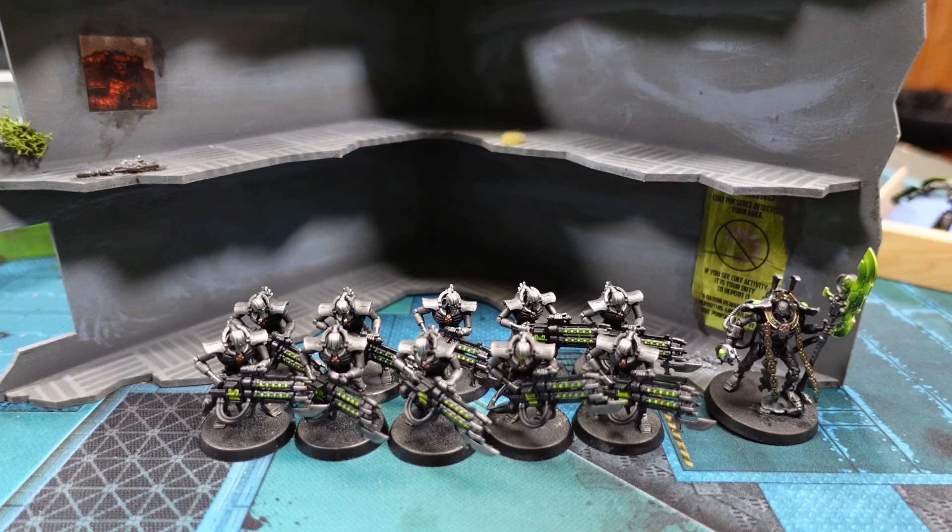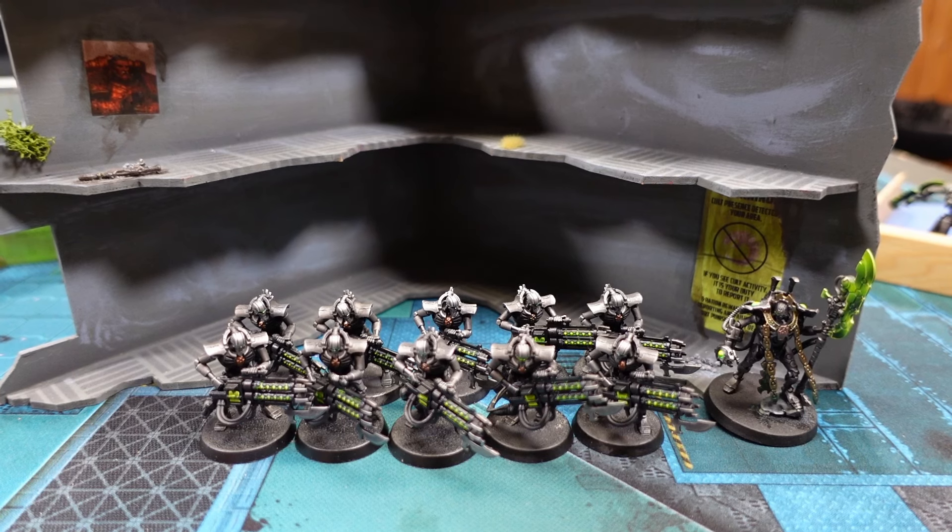Hallo liebe Freunde der gepflegten Armeeaufbau-Unterhaltung! Hier spricht wieder der René von DAKA-DAKA TV mit seinem diesmonatigen Update zum Armee-Projekt hier auf Kreuzzug 2020. Ich habe weiter gemalt, ich war fleißig und habe eine wichtige Einheit bemalt für die Armee - eine sehr gute Standard-Einheit, inklusive einem Charaktermodell, welches sie anführen kann. Die Rede ist von den Immortals: Ich habe 10 Immortals mit Gauss-Waffen bemalt und dazu einen Overlord, quasi den Armee-General höchstpersönlich.